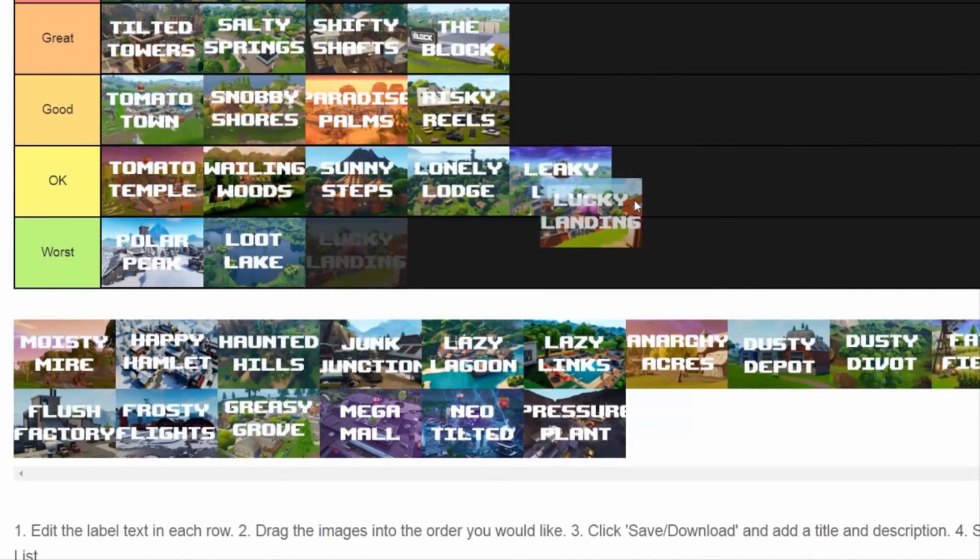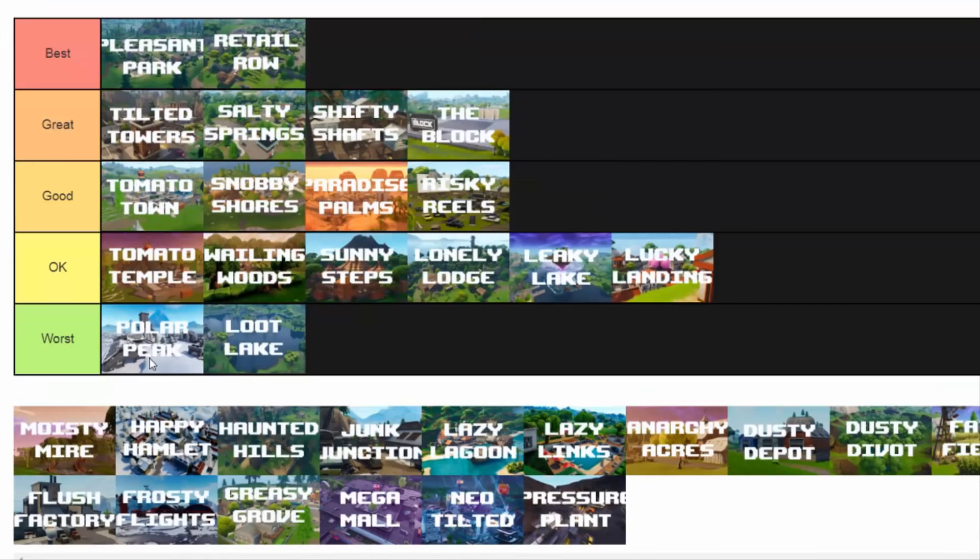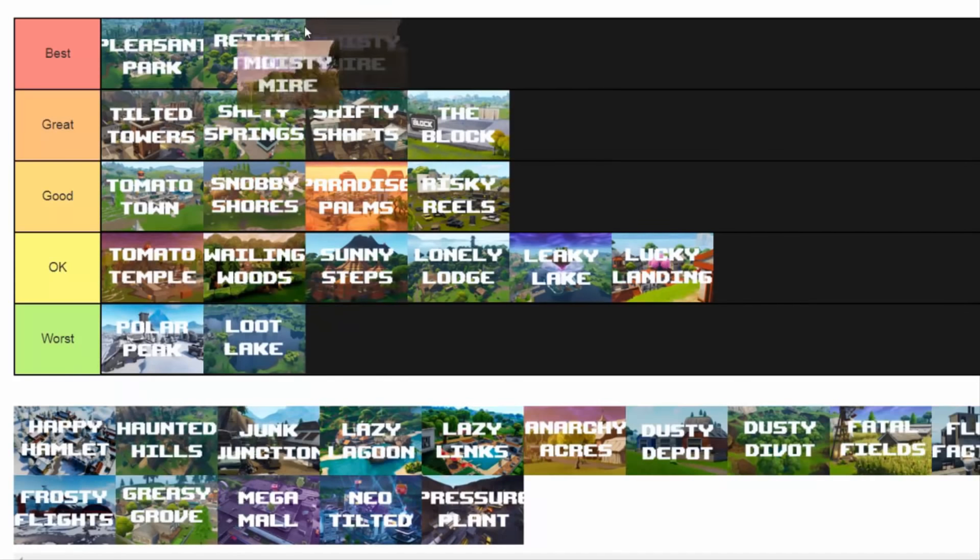Lucky Landing — okay. Moisty Mire — guys, this is a good one. Moisty Mire had an update where there were sort of film studios on it, and that was the best Moisty Mire in my opinion. But OG Moisty Mire — at its peak, there were chests on each of the islands. It was a best location. Moisty Mire was a best, and I'm just going to say that right now.